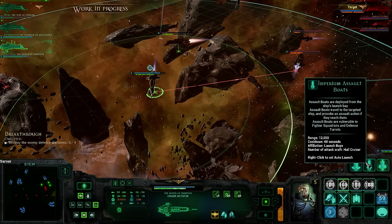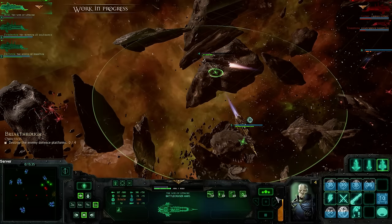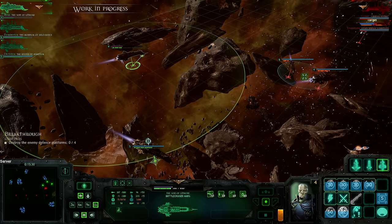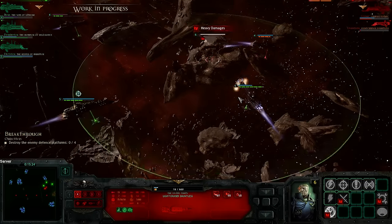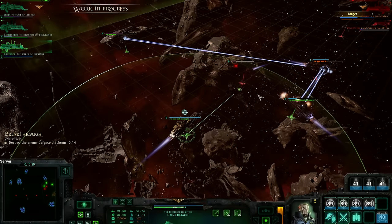We're going to use assault boats right now — those would be better. We're going to do a high energy turn right now and use our Nova Cannon right now. Beautiful. Check it out — here's my Nova Cannon. One more light cruiser gone. Now we'll go after their main cruiser.